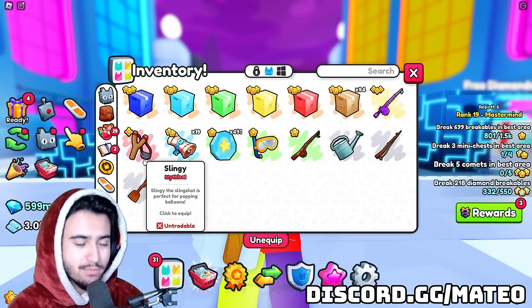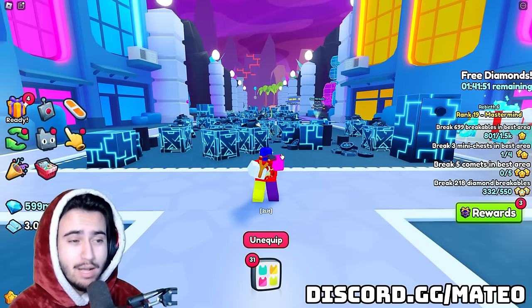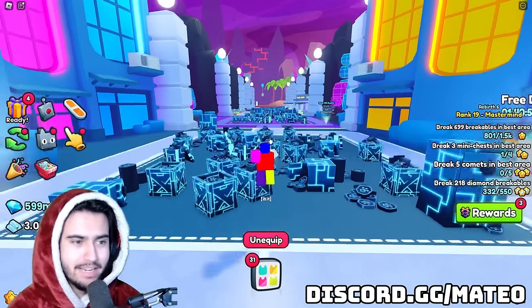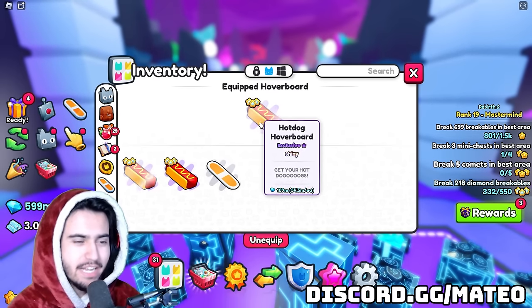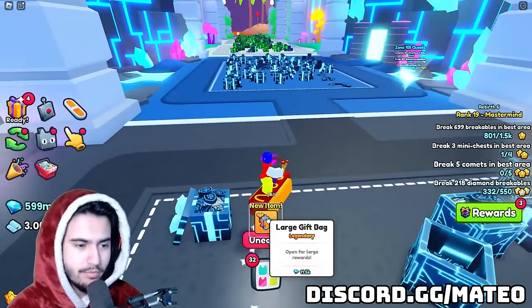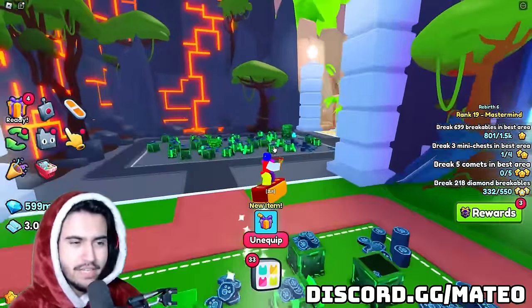All we need is our handy dandy slingshot and we're going to be able to pop as many balloons as we can. I would assume these balloons respawn pretty quickly so we won't need a server hop. If we do need a server hop, that will be included in the time because obviously that is part of the grind. I am cheating a little bit because I am going to use my shiny hot dog hoverboard which gives me a little boost. We got our first large gift. I'm not too sure if we should just be going for the large gifts or if going for the small gifts is lucrative at all.